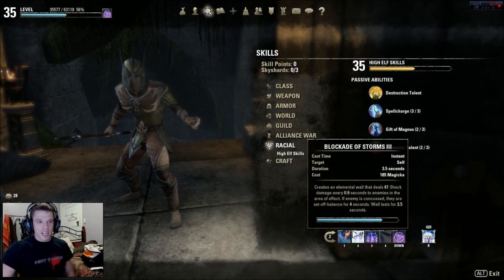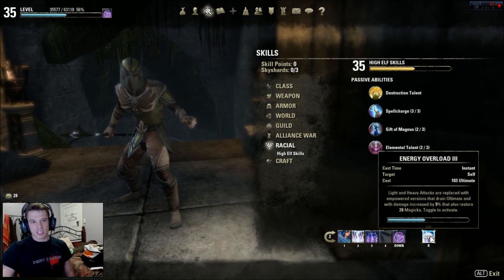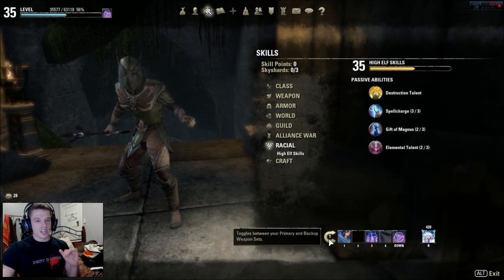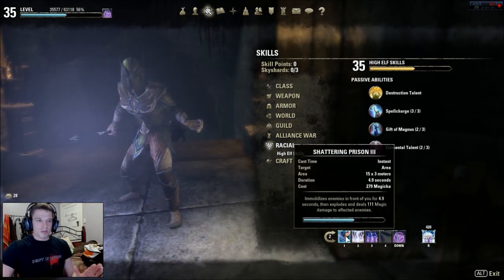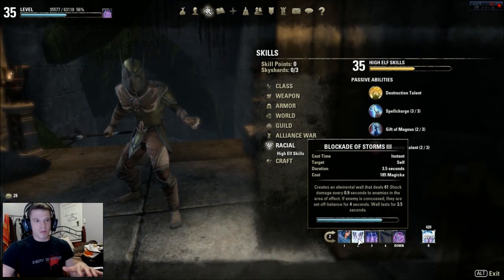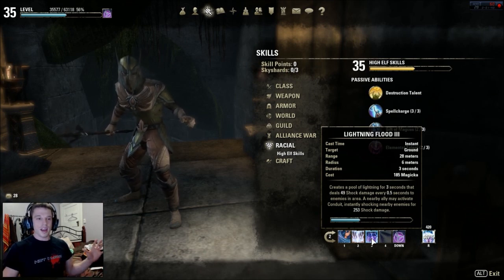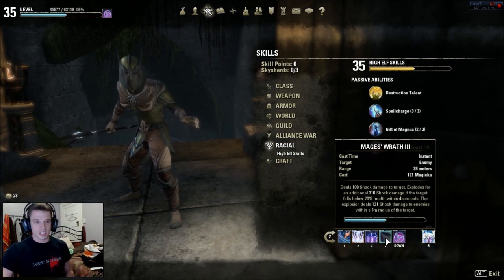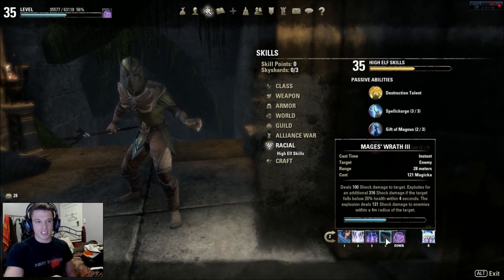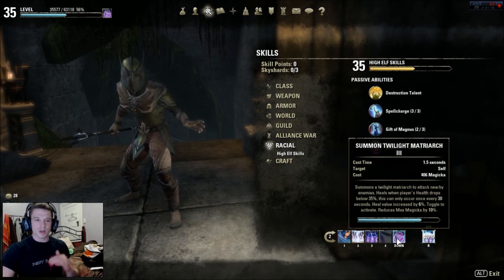Moving on to the actual spells: you use Shadowing Prison, Blockade of Storms, Lightning Flood, Major's Wrath, and your Winged Twilight Matriarch. Your ultimate is Energy Overload — very important. On the second bar your ultimate is Charged Atronach. You keep enemies in place, blast them, they do not move. Blockade of Storms is a lot better for DPS and the crit is better. Lightning Flood covers a huge area with a lot of damage, and Major's Wrath can basically just kill things off — if a target falls below twenty percent health within four seconds they get an extra 316 shock damage.